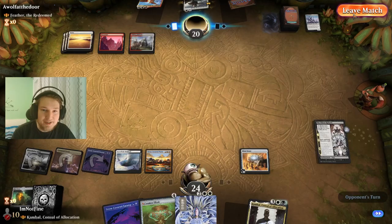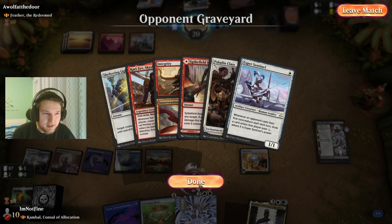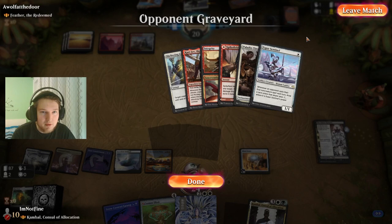What could I bring back with this Eldest Reborn? Kari Zev to pressure the life total, or use it to draw some cards. We would've taken the Kari Zev for damage. GG.